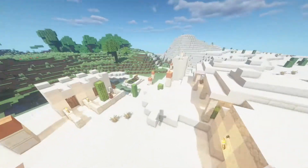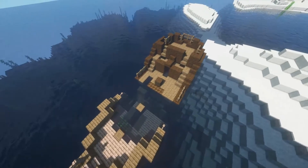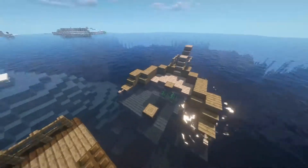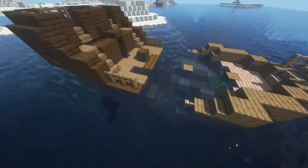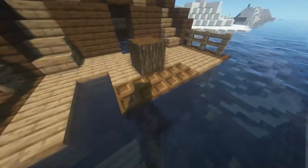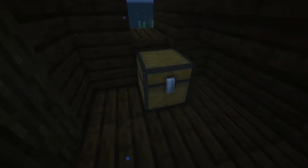At negative 572, negative 549, we find this almost fully surfaced sunken ship — it's completely floating in the water, which is actually pretty cool. If we go down here, we find the treasure chest, and it's got some paper and a buried treasure map, so that's a pretty cool find.